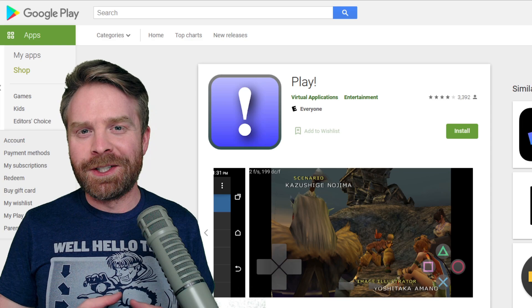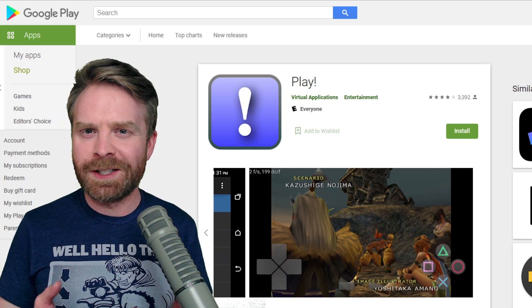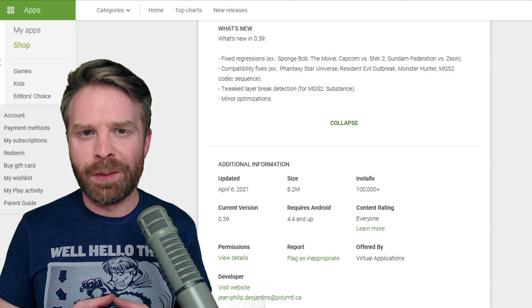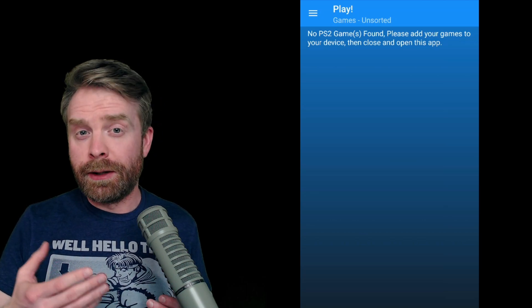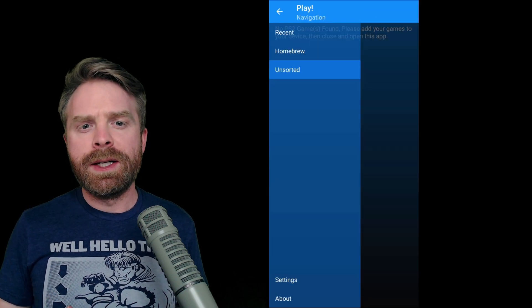Fortunately, there is another PlayStation 2 emulator available on the Play Store called Play. This one is free and open source, which is a big plus. It currently has over 100,000 installs. It's still extremely early on in development — it's pretty simple and straightforward; it either works or it doesn't work on your phone. It doesn't have a lot of options and it's not compatible with a lot of games.